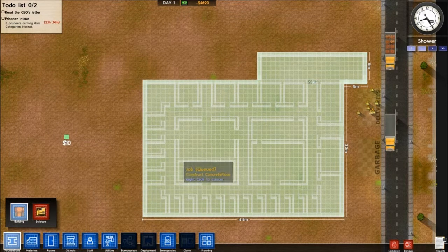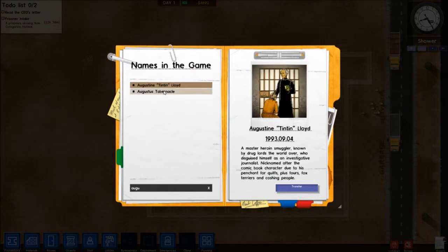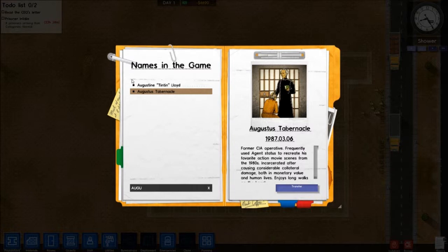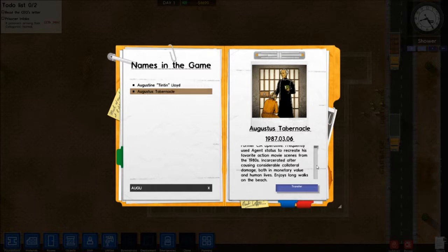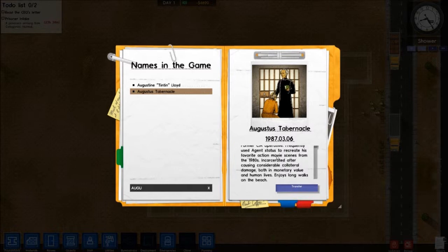The first thing we're going to do is Names in the Game. We're going to find Augustus Tabernacle here. Names in the Game is something users, players, can actually submit names and profiles for prisoners, and the developers will put it in the game. Here we've got Augustus Tabernacle, which is a prisoner that me and a friend of mine designed. Former CIA operative, frequently used his agent status to recreate his favorite action movie scenes from the 1980s. He's incarcerated after causing considerable collateral damage, both monetary value and human lives. He also enjoys long walks on the beach. He's awesome.